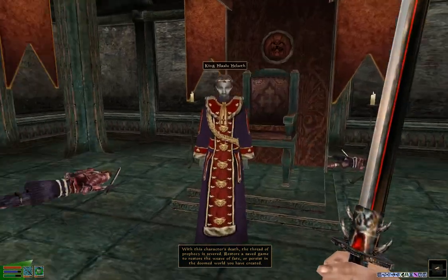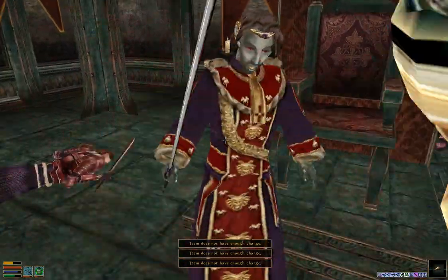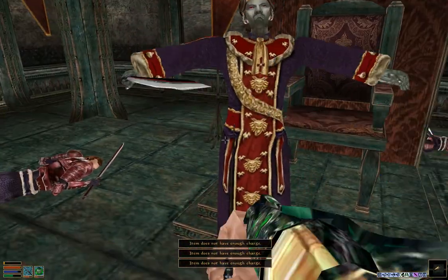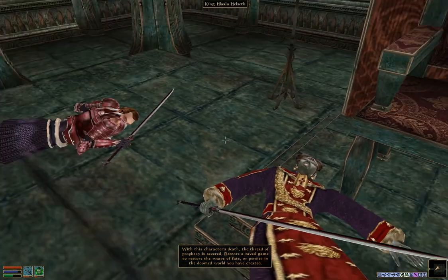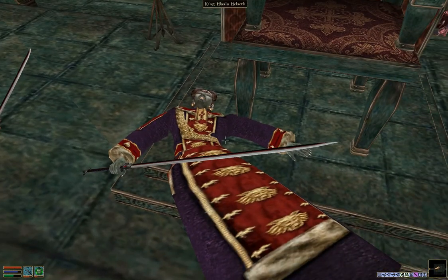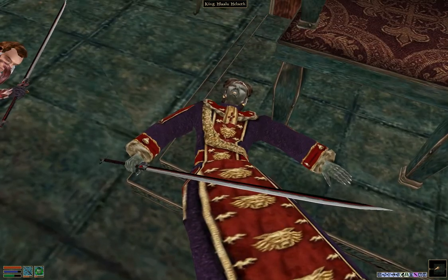Now that it's just me and King Helseth, we have to kill him in order to get the ring. He also drops the dagger of Simakas if you haven't completed that quest yet. There's the royal signet ring — the ring we've gone far and wide for. You'll also notice it says 'with this character's death the threat of prophecy is severed' and that we've created a doomed world. This is just for the expansion pack and won't affect anything outside of it. We even killed him with his mouth open — I thought he was smiling.